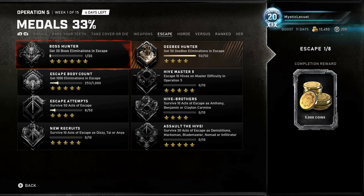Solo Escape Body Count: there's a map called Detour which spawns a whole lot of Juvies. What you do is as soon as they're spawning, hit your alt with the Brawler — it's super easy to kill them and they spawn like 500 of them. You can just keep doing that over and over again.